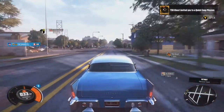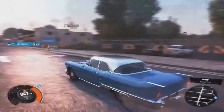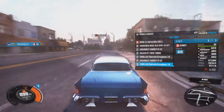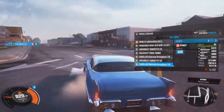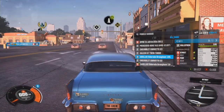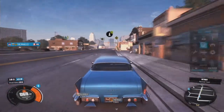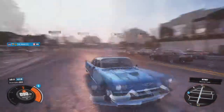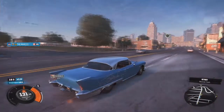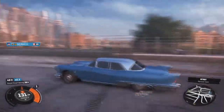All right guys, what is going on — JMan101 back in the crew, and today we're looking at another DLC car that was just released a couple days ago. It is the 1957 Cadillac Eldorado Brougham. This car is just — I don't know — it isn't really meant for this game, but it's a pretty ridiculous car to have in a game like this. It's a sled.